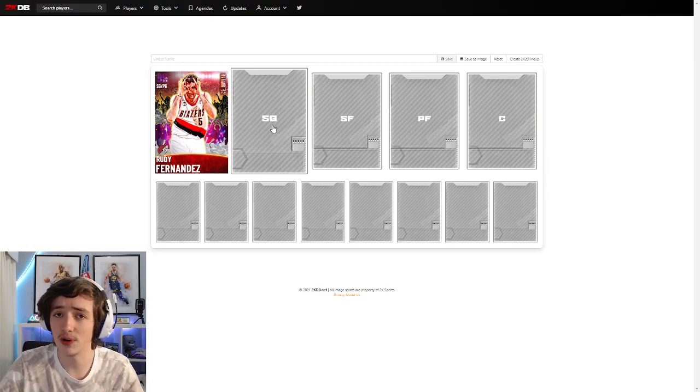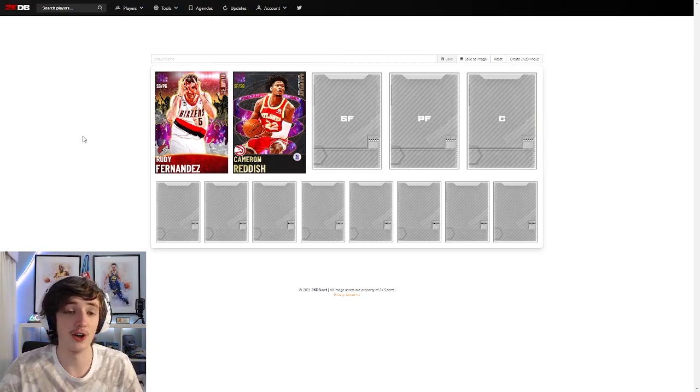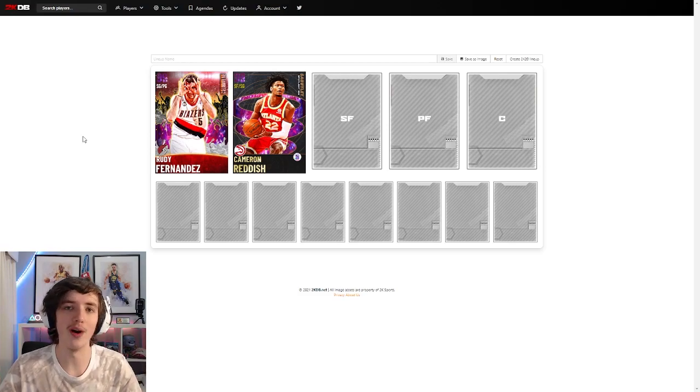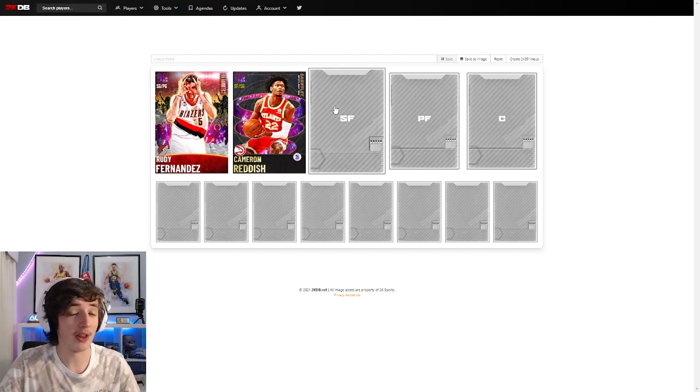The next card is completely free — this is from the Taco spotlight challenges. It is dark matter Cam Reddish. This card is honestly top tier at both small forward and shooting guard. No money spent, all money spent — it doesn't matter, this card can do it all. I would personally play him at shooting guard since I prefer a tall lineup. Dark matter with lots of badges and attributes, and you can get him within a 20-minute game.